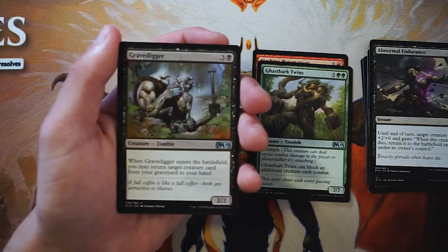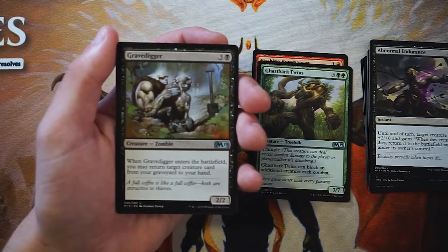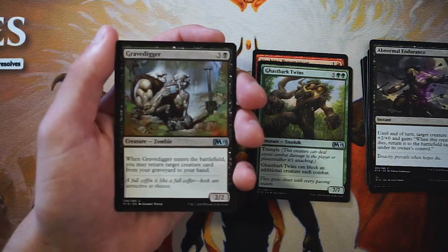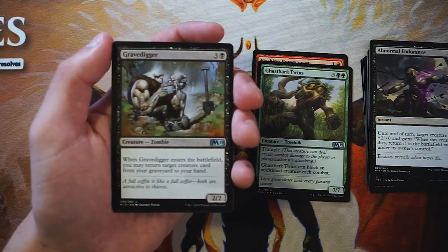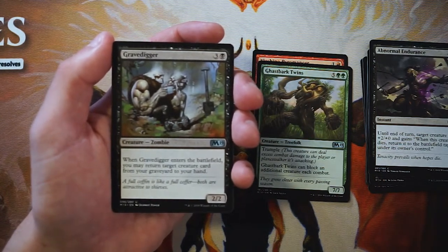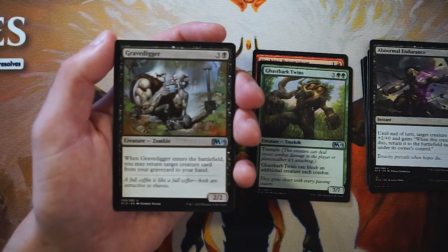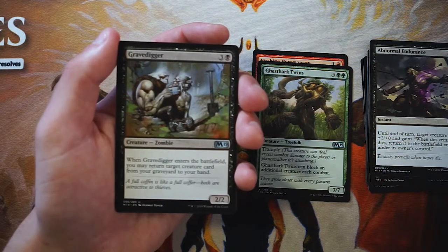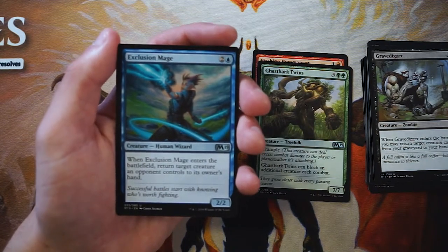Gravedigger is a two-two for three and a black — when it enters the battlefield you may return target creature from your graveyard to your hand. Very classic card and a good one: pulling back a threat they've already dealt with gets you two-for-one value. However, I'd rather have the Ghastbark Twins or Pyromancer since those are good on their own. Gravedigger is really bad if you have nothing worth bringing back, which isn't always guaranteed.